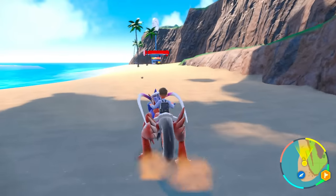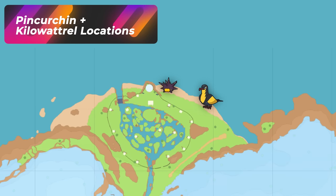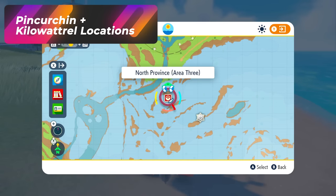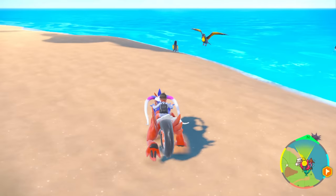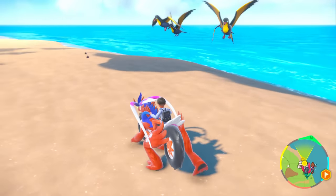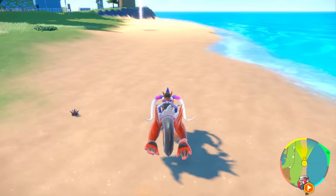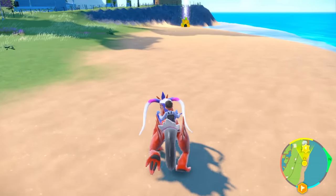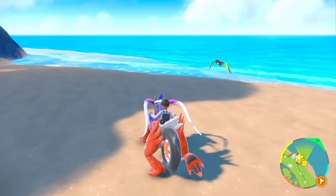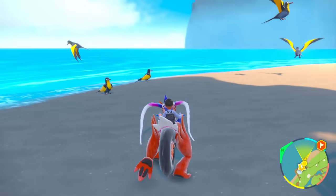Now let's go to the second beach location, which should be a little bit better and easier to identify if you don't want to go for the baby. This is going to be beach number two, all the way up north by North Province Area 3 — this is where we're going to get our Kilowattrel. A little bonus of Pincurchins spawning here too. These will be a lot more obvious to see with their purple color — you don't have to stare as much. It's a longer beach, so Pincurchins will be easier to spot and you'll get more of them. Just head over to that lighthouse, make sure to check your back for electric Pokemon spawning along this route.